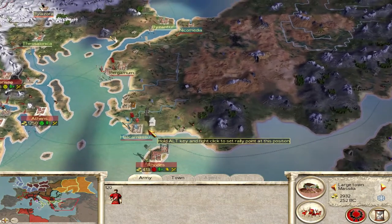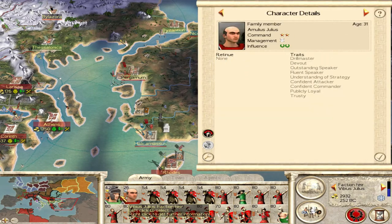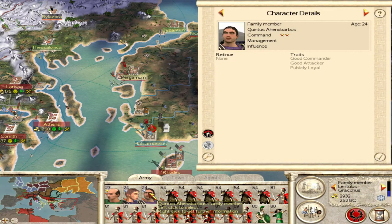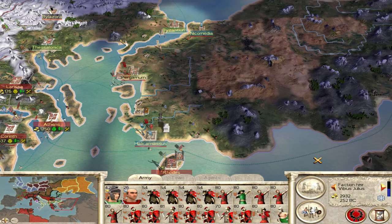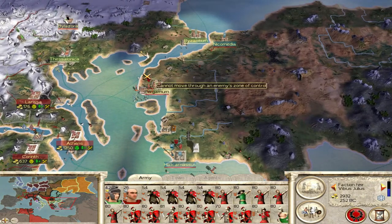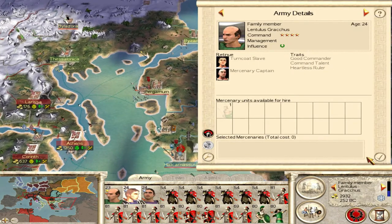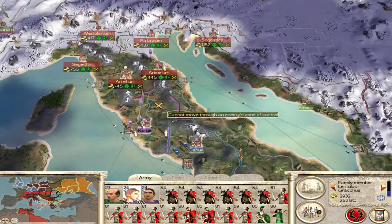Two armies should be enough — pretty much full stacks. Now this leader, we might actually switch out Vivius. I've been looking at Quintus Ahenobarbus — he's only 24 and has two skill, although he'll be superseded by Vivius. We might use Decimus actually, just because he's 15 years younger, so we probably want to use Decimus.